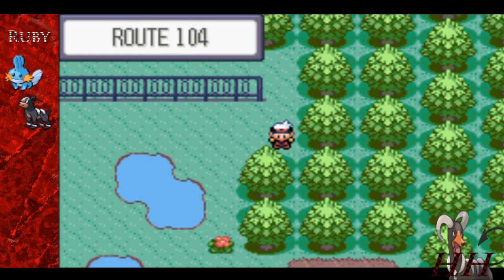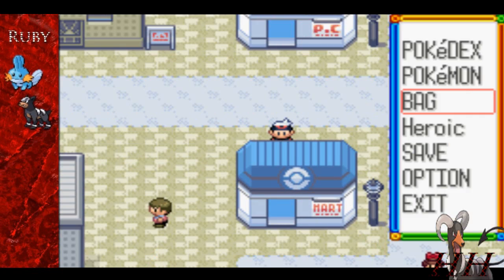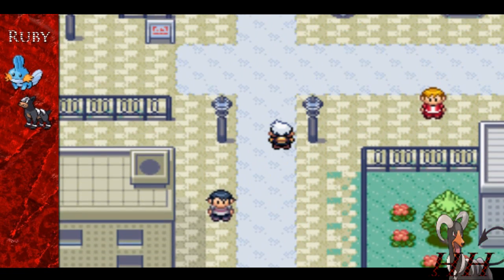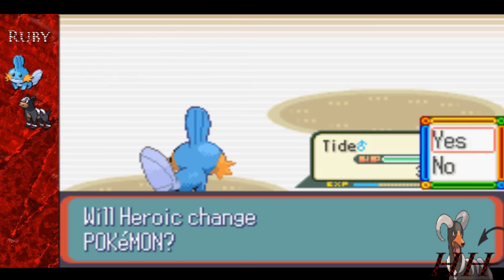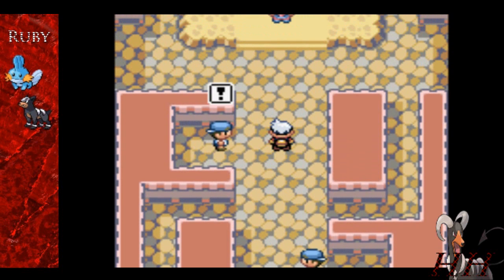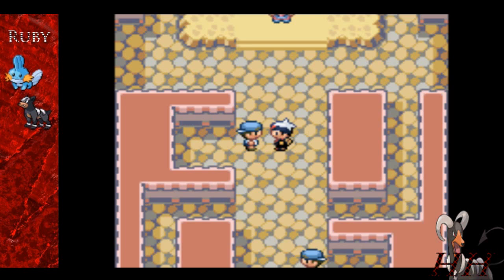Now that we're here in Rustboro City, we can continue on and take on the gym leader Roxanne, the rock-type user. Let's go heal up first — everybody has to heal up. Let's get Tide out front because he's a complete boss. Roxanne is weak to water types like Tide, and Tide is just gonna blow through this gym like nothing. There's this youngster with a backwards hat — thinks he's cool. We kill his Geodudes all in one hit. Tide goes to level 13 — our Tide is now a teenager. This other guy has one Geodude, which we take out in one hit.